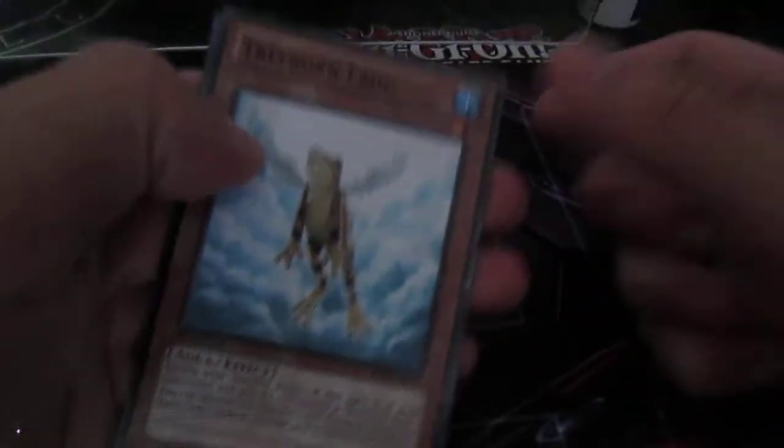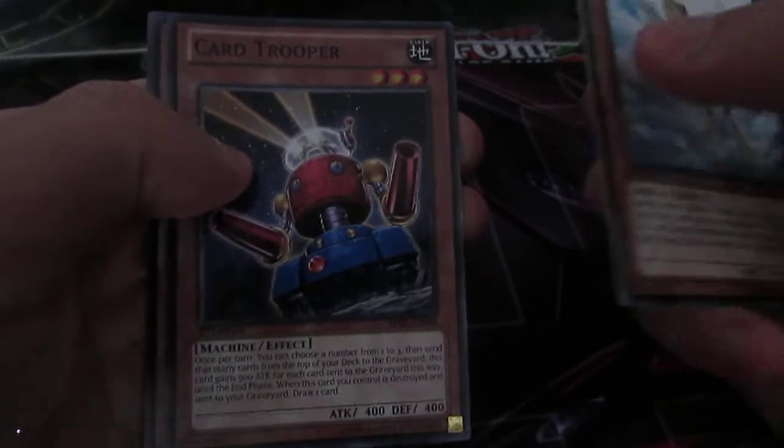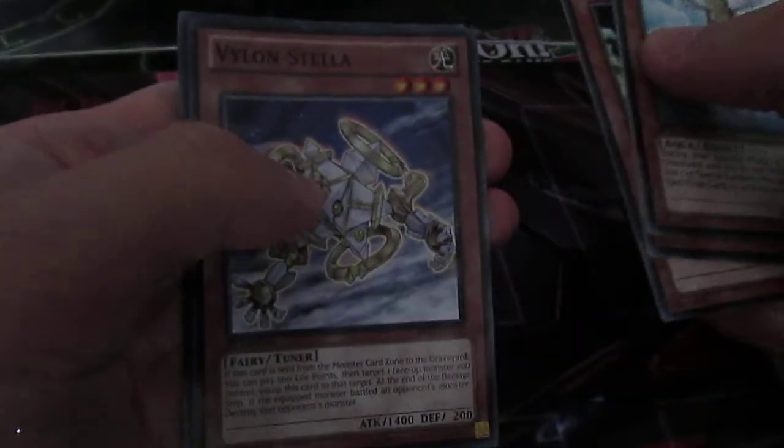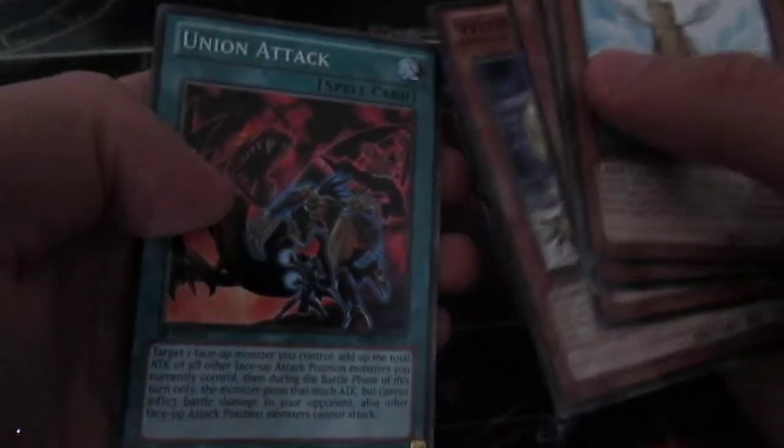We've got Treeborn Frog, Card Trooper, a Rare — and Violon Stellar. Gutted. And Union Attack. One last pack — it's the Winged Dragon of Ra pack.